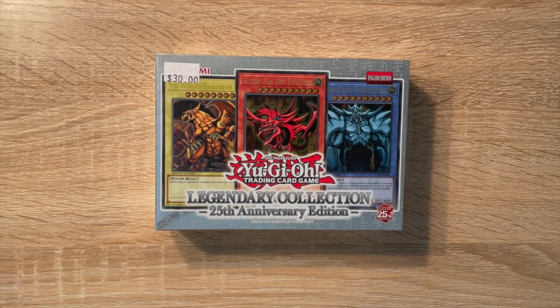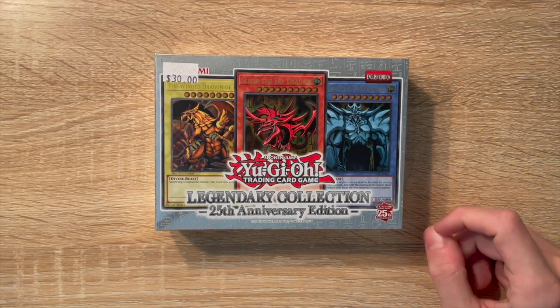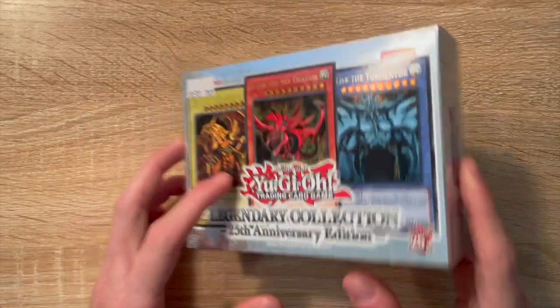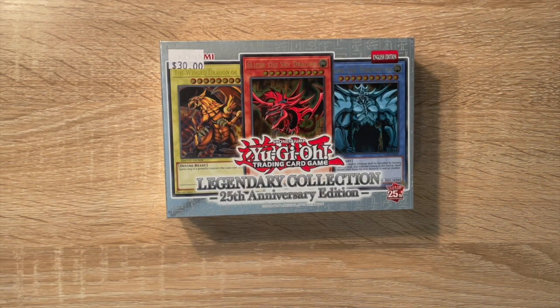What is up guys, emagic3 here back with a new video. Today we are opening the new Yugioh Legendary Collection 25th Anniversary Edition box — super excited for it. As you all know it's the 25th year anniversary of Yugioh, quarter century, as you can see in the bottom right corner they got a little stamp on it. This is kind of a reprint, since we have had the Legendary Collection before, but this time there are brand new quarter century secret rare cards that we'll dive into.